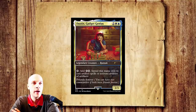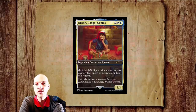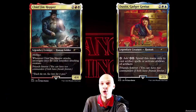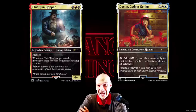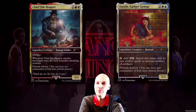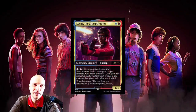Tap: add two mana of any combination of colors. Spend this mana only to cast artifact spells or activate abilities of artifacts. Overall he's not that great. He could pair up with Jim Hopper who's making a lot of clues — then he can tap and sacrifice those clues to draw cards. But a four CMC mana dork as a commander? Not that great.